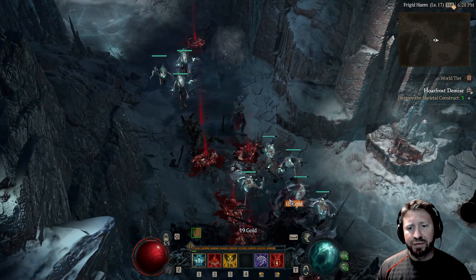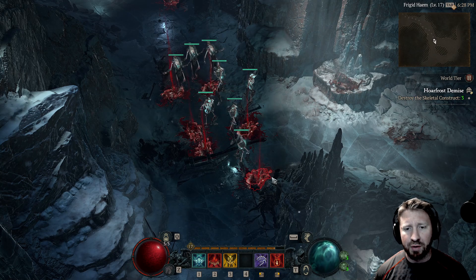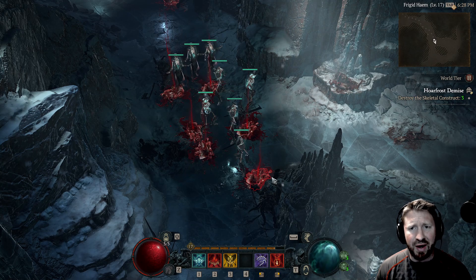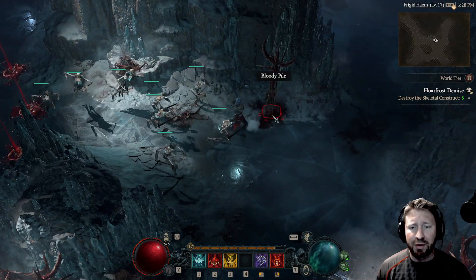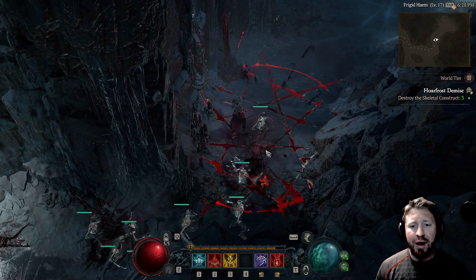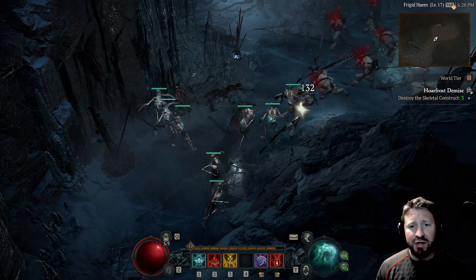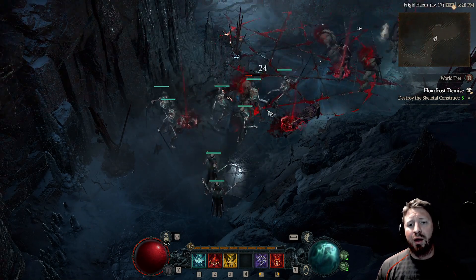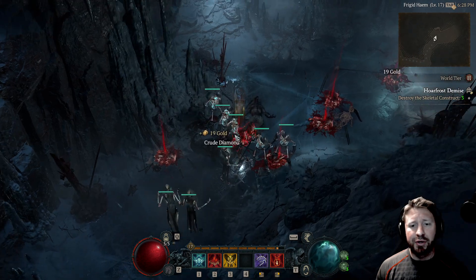I'm kind of trying to avoid a corpse explosion build because corpse explosion, to my understanding, is just what everybody does. It's what I did in the beta — it's all centered around corpse explosion, just popping stuff all over the place. I wanted to focus on something a bit different — maybe some sort of melee-summon hybrid. That's what I wanted to showcase in this video.